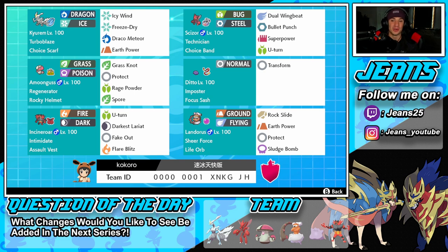Middle-right is Ditto. It has the Focus Sash — that's the only thing I have to say about it. It transforms; that's all it does, and it goes off of whatever Pokémon it's up against.